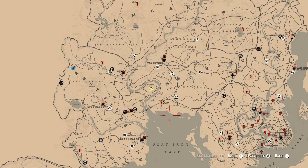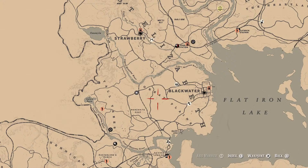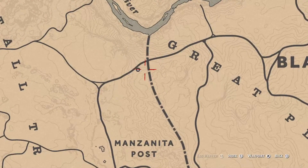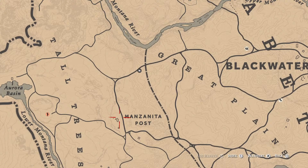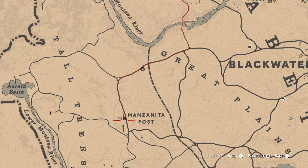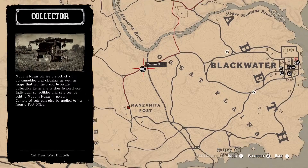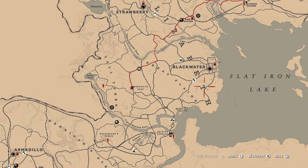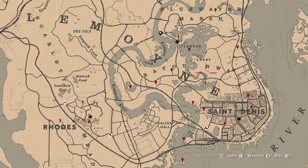Speaking of Madame Nazara, she is down here near the Manzanita Post area, Great Plains area, Tall Trees area — Blackwater adjacent. She's right here at this location. How I personally get to her is I fast travel to Manzanita Post and run right down here and around the bend to her location. She's super easy to get to and will be here until 1 a.m. Eastern Standard Time, New York time zone.